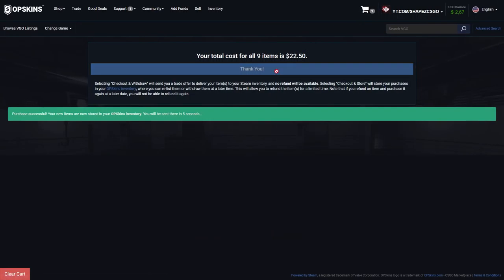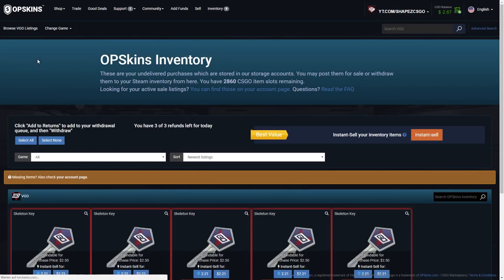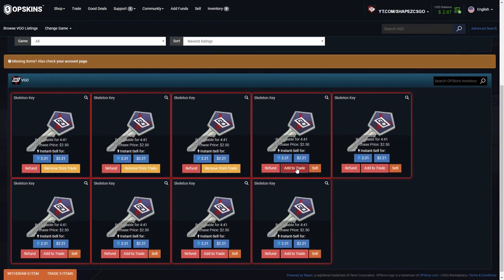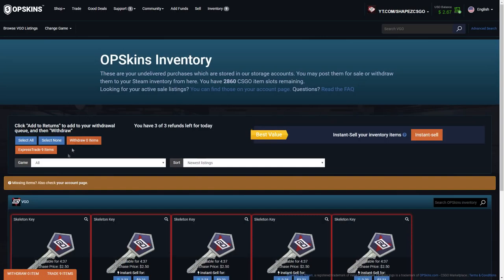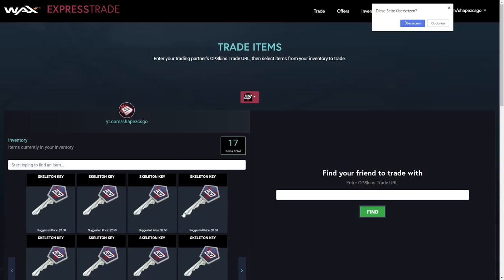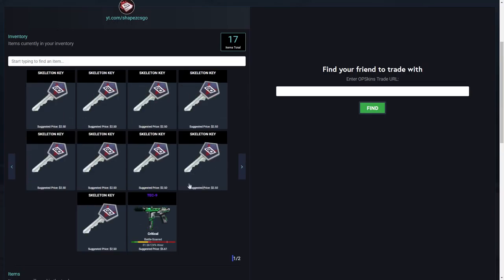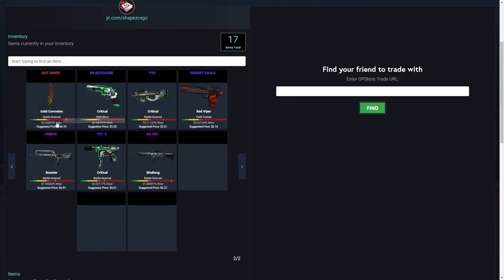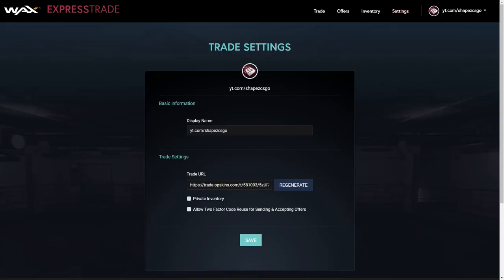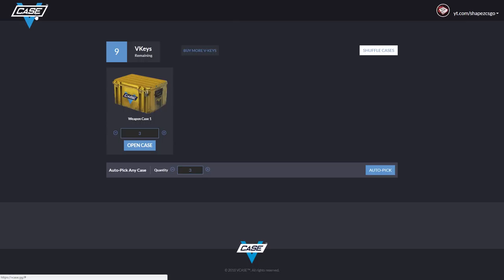If you don't know how trading works right now, OPSkins added express trade, meaning you can trade on OPSkins itself. Just click 'add to trade', select every key, then click 'express trade'. Head over to the trade page — that's express trade. I already have a VGO knife: a Gut Knife Gold Corrosion, worth about $37, which is quite a lot. You can find your OPSkins trade URL in settings.